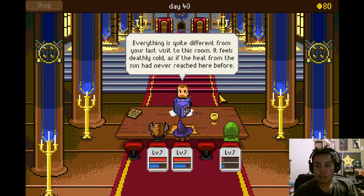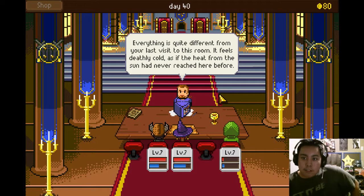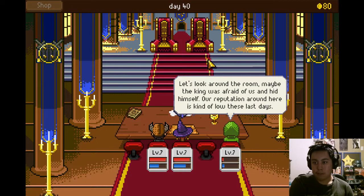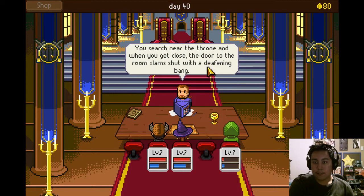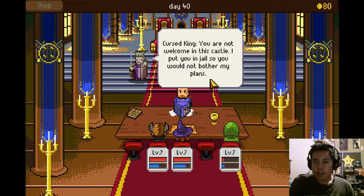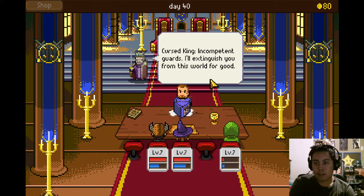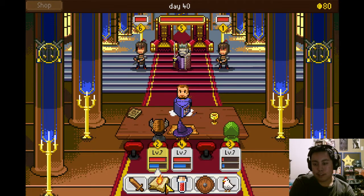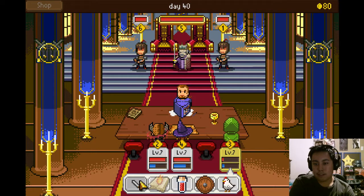Everything is quite different from your last visit to this room. It feels deathly cold as if heat from the sun has never reached here before. The chill goes down your spine. You were so surprised by how the room looked that you didn't even notice the king was on his throne. Let's look around the room — maybe the king was afraid of us and hid himself. Searching the throne, when you get close to the door, the room slams shut with a deafening bang. Look back and the king is in front of the door, staring back at you. His eyes are glowing red. You are not welcome to this castle. I put you in jail so you would not bother my plans. Incompetent guards will extinguish you from this world for good. Crap. Let's do this — use a potion.